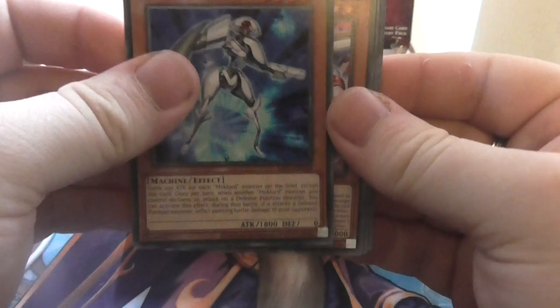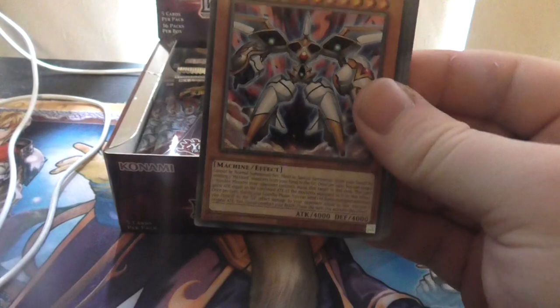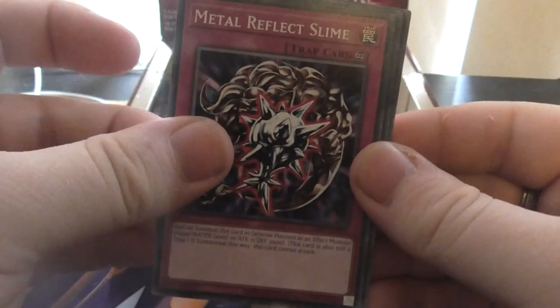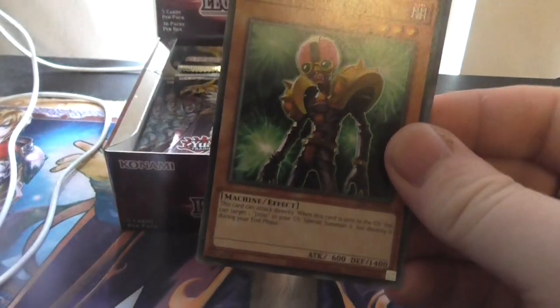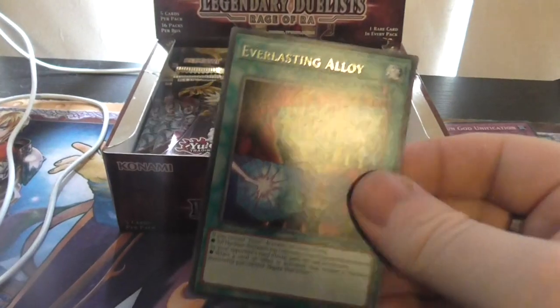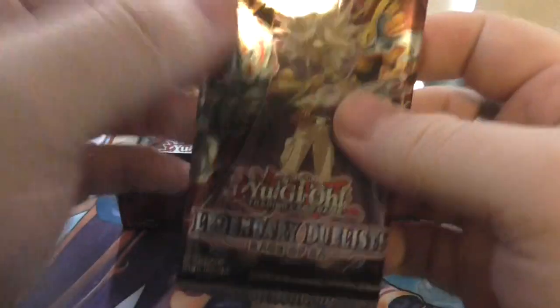We got Mechlore Emperor Skill again. Jinzo Jack Door — cool. Token Stampede — okay, nice. Brain Control — not a foil this time, that's alright. Cyber Energy Shock again — that's alright. Egyptian God Slime — I must say Egyptian God Slime, not the trap card name. Moving on — wow, Egyptian God Slime, that's a fancy one mate, very fancy.